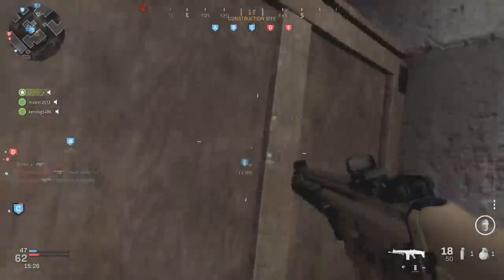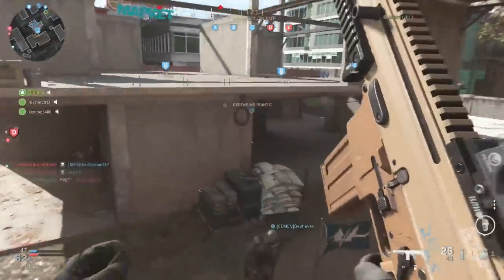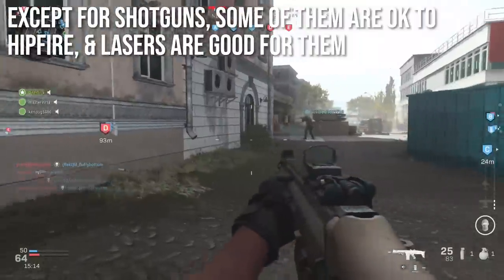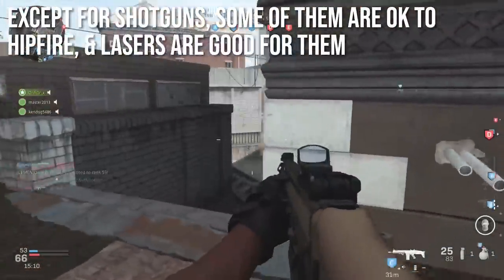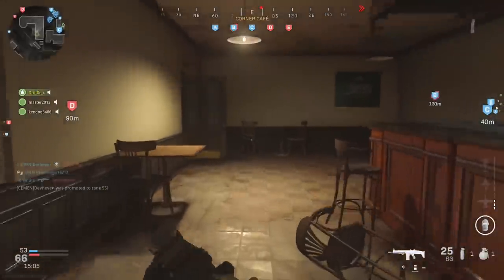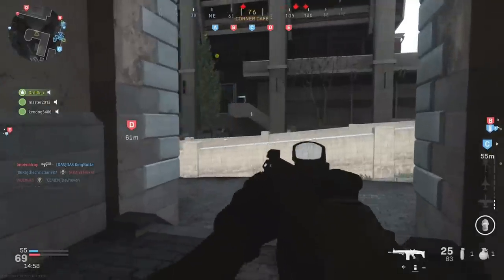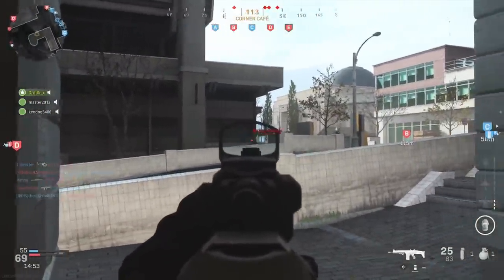There is one thing people may have already commented about before reaching the end of the episode: this is all, of course, except for shotguns. Some shotguns are okay to hipfire with — we covered that in the shotgun episode. They're still better when you aim down sights, but lasers are good on them because even small hipfire spread improvements are absolutely make-or-break on a shotgun, and lasers can also change your sprint-out time. So keep the lasers on the shotguns — I really wouldn't bother with them on anything else.